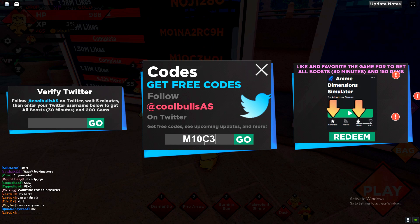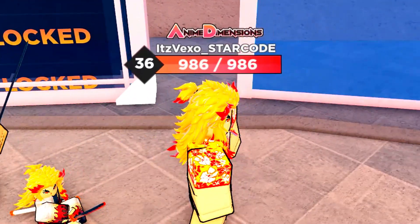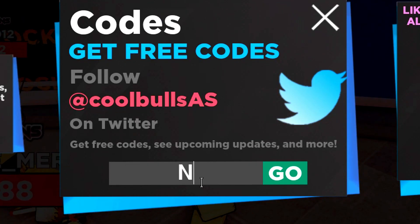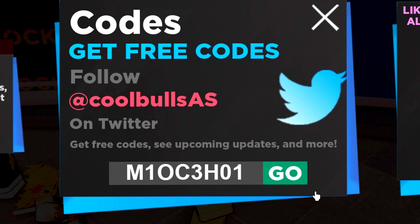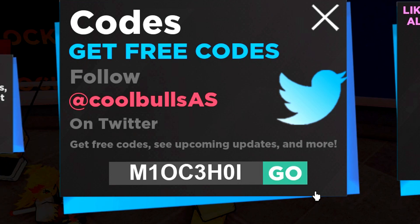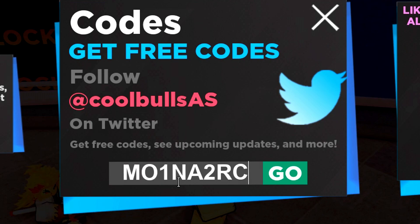We've got this code here - let me redeem it. Okay, invalid code because I spelt it wrong. The code is M1OC - is it a C or a G? 3H01 - is that the code? Invalid code. Okay let me try again: M1OC3H01. Oh wait, it's not the number 1, it's the letter I. That is the exact code - it's working now! See, I was even struggling with that code. Some of these codes are really hard to redeem because of all the letters and numbers.